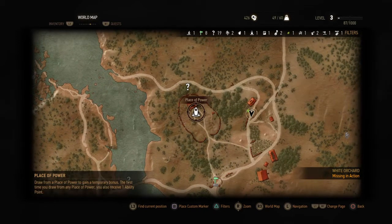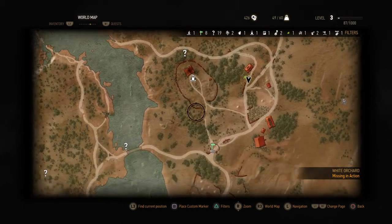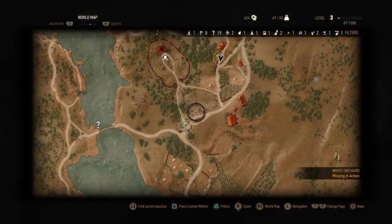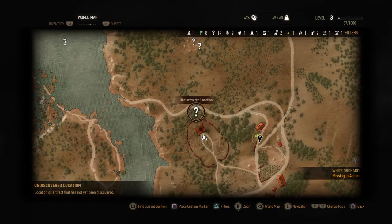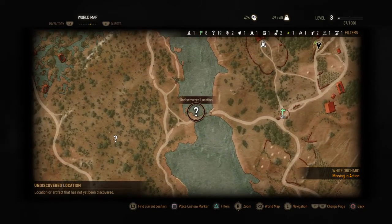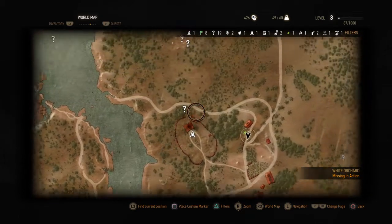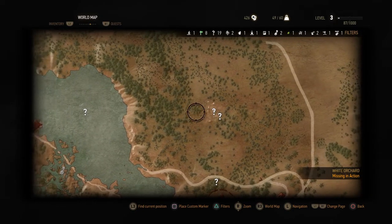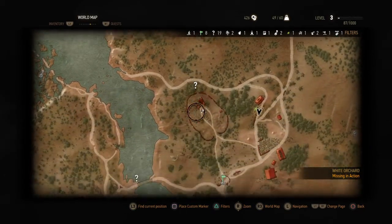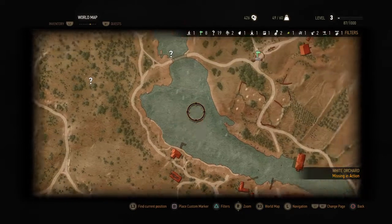That sets us up for episode 3. We're gonna go to this cemetery right here, the place of power, and see if we can take these guys out — I've died here before. Then we're gonna check out what this question mark is, go down to this bridge, and maybe go north to check out what's up in this little rocky area. Let's play it by ear.